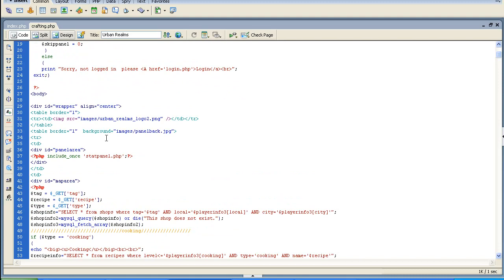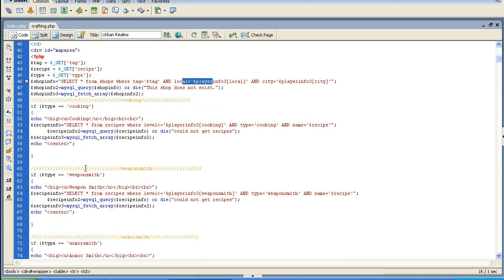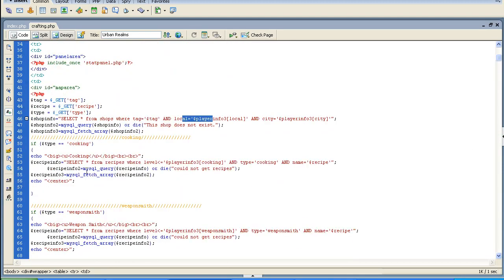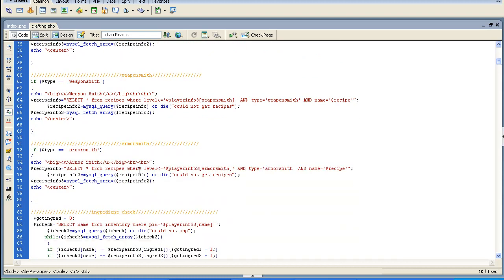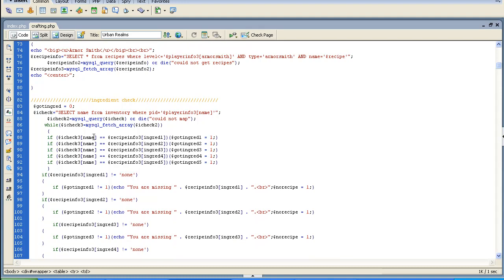Open up your crafting, and basically the top is pretty much the same — it's going to select the shop. If type equals cooking, weaponsmith, or armorsmith, depending on what you're doing, it's going to select all from the recipes for the recipe you picked. We'll go back to that in a minute. Then we're going to do an ingredient check to see if you have the ingredient.